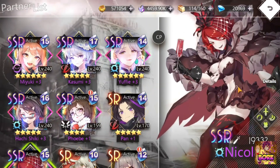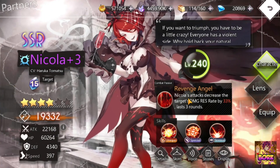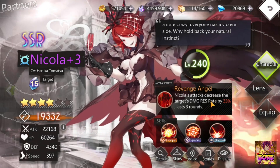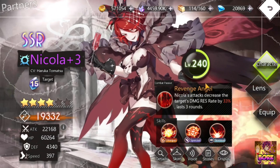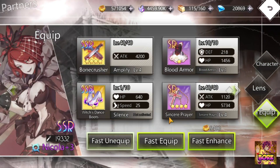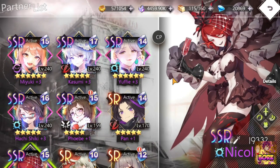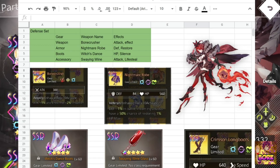As far as it goes, Nikola is probably one of the best characters and can fit on any team because of her combat passive ability. Her attack decreases the target's damage resistance rate by 33% for three rounds, so any of her attacks has a chance of landing damage resistance down, which is fantastic.